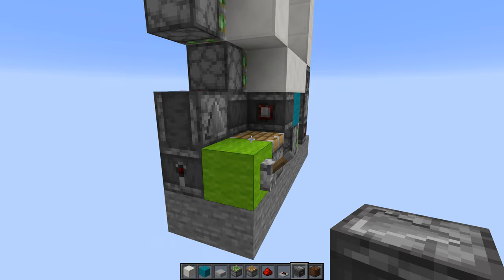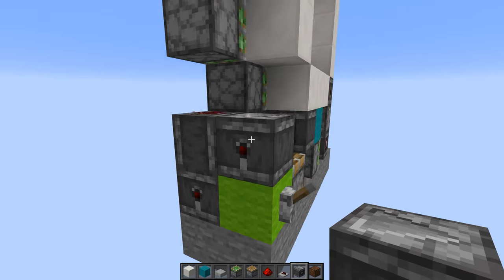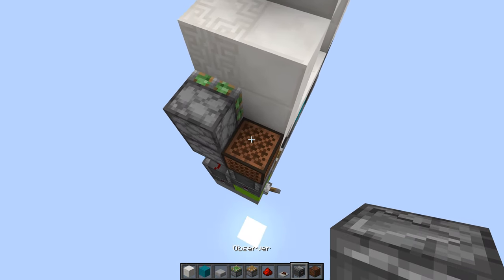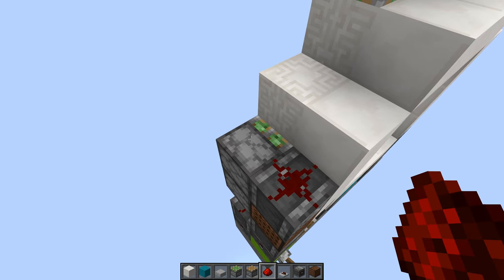Now we come back to the input block. We place an observer here facing outwards, and then another one on top like this. This will have a note block on top to power this piston, and then we put another observer on top like that, and redstone dust here to power the second piston.